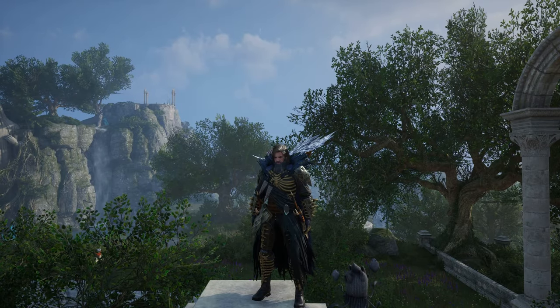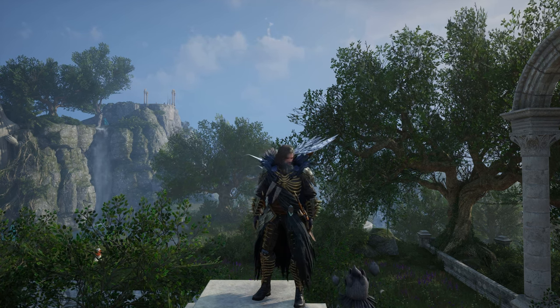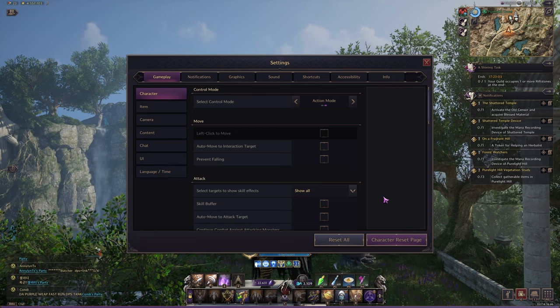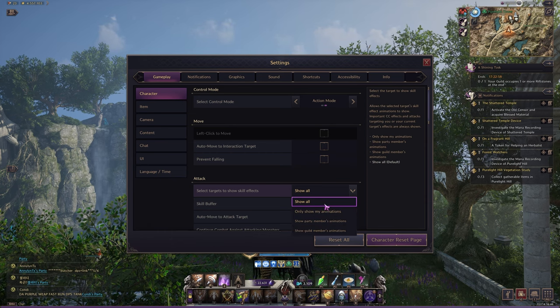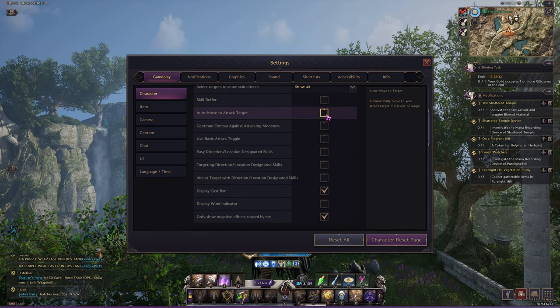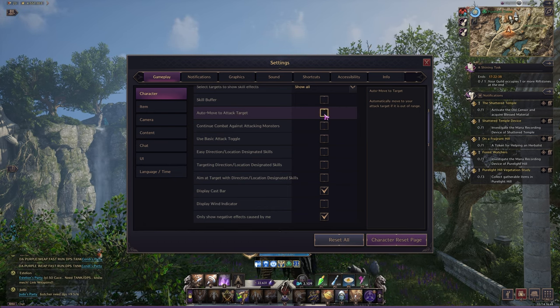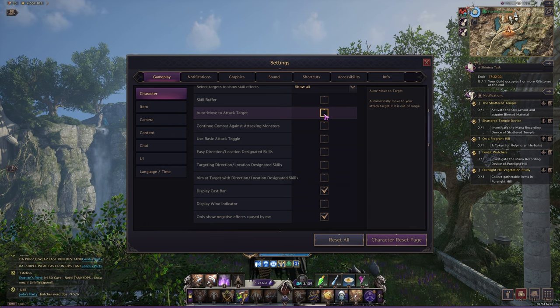With gear and skill build optimized, the only thing left is to optimize the UI, graphics, keybinds and other general settings. In the character option under the gameplay tab, you can hide all skill effects except yours — this is helpful in large-scale PvP and PvE during world bosses and events, significantly improving performance and visibility. In the same section, untick auto-move to attack target, to prevent your character from moving forward closer to the target when you are out of range. It can be very annoying in PvP and is also something you shouldn't use in PvE.